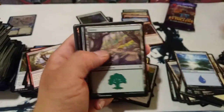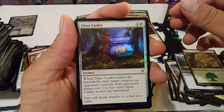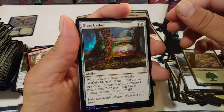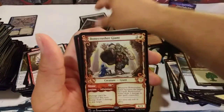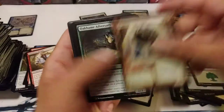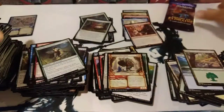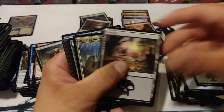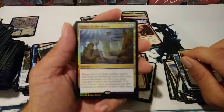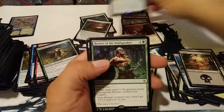I haven't gotten one of those goats — that's pretty awesome. Glass Casket — that's pretty cool. Oh, I like this guy and he's got the alternate border too, that's fun. Frogify — Frogify is another great addition to Magic. Dance of the Manse foil — another foil rare. These boxes have been really good for me. And then Return to the Wildspeaker.